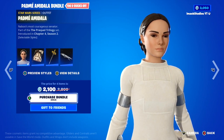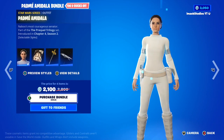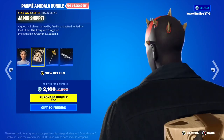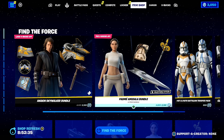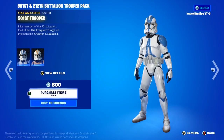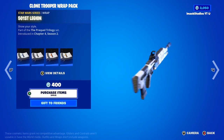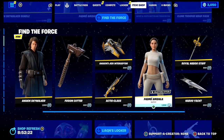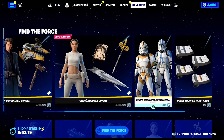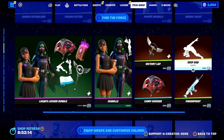Next is the Padme Amidala skin and bundle. In the bundle, you've got the Padme Amidala skin with two styles, which is absolutely insane. After that, you've got the Jaypaw Snippet Back bling, as well as the Royal Naboo Stuff Pickaxe and the Naboo York Glider right there, which is super cool. If you guys want her gifted, let me know down below. Then you've got the 501st and 212th Battalion Trooper Pack with the two troopers, and the Clone Trooper Wrap Pack with four different Clone Trooper Wraps. All this stuff is also available separately if you don't want to buy the whole bundles.